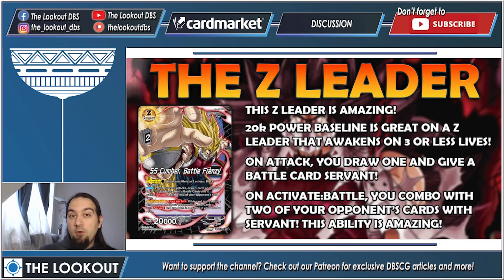The Z leader's auto: when this card attacks, draw one and choose one of your opponent's battle cards — it gains Servant until the end of your opponent's next turn. So we no longer have Activate Main, but we give Servant on attack. Then the crazy ability — Activate Battle once per turn: if this card is in battle, choose up to two of your opponent's battle cards with Servant and use them in combo in your combo area. Basically, remove two of your opponent's cards and combo with them.